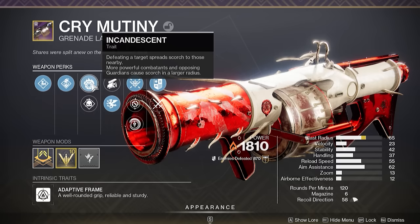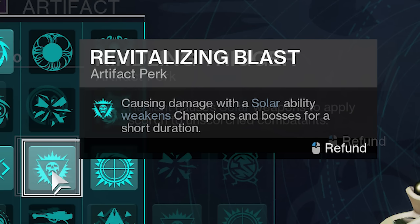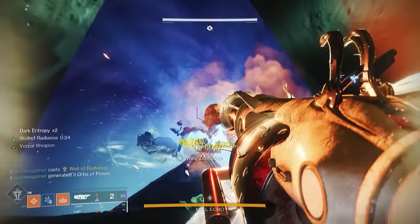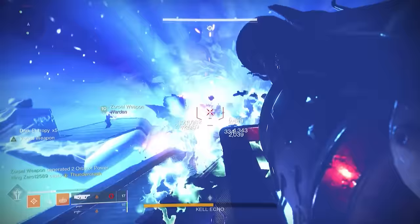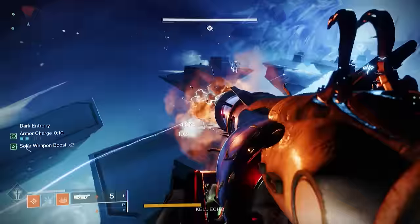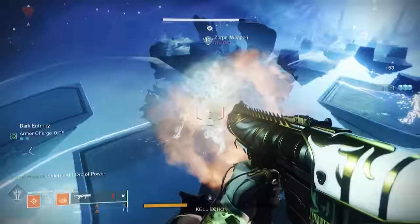But the Cry Mutiny also offers Incandescent. This is able to work off of the Kindling Trigger artifact mod. So when we're radiant, solar weapons will cause Scourge to any unscorched target. And to piggyback off of that, Revitalizing Blast will cause champions and bosses to become weakened whenever hit with a solar ability, which includes Scourge effects, causing those targets to take an extra 30% damage.